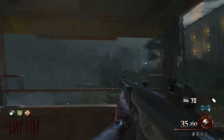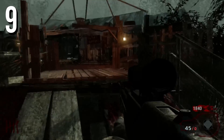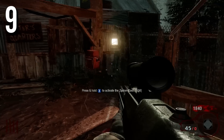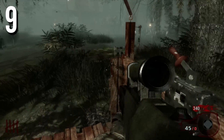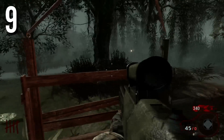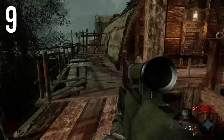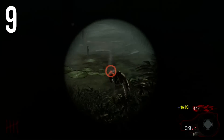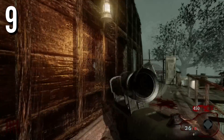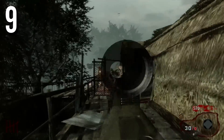Moving on to number 9, this is the Shi No Numa Lift. It was a tiny bit more expensive than the gondola, but with the Shi No Numa Lift you were able to hop off at any point in time, and it's just a lot more fun. It's also a World at War map, which is amazing — in fact, it's the only World at War transportation method in this list, since I didn't feel like adding the Der Riese teleporters.